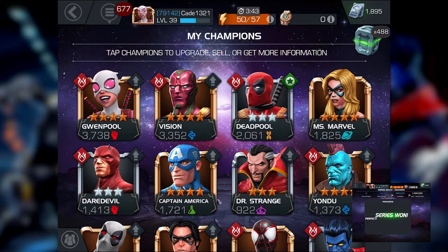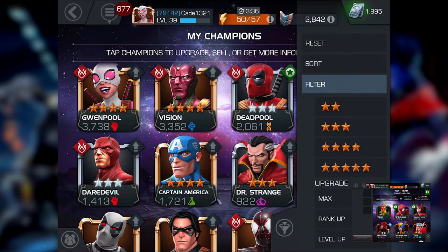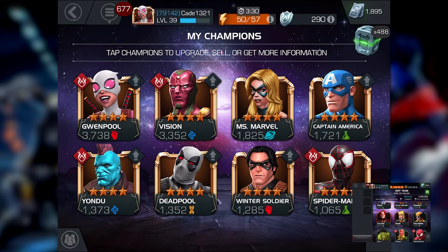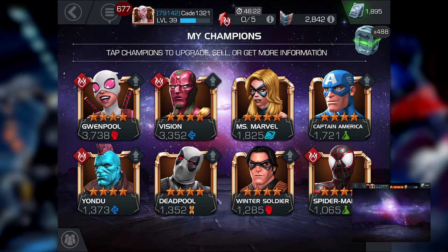Even with regen you'll be down in one combo, so the important thing was the four-stars. We've got: Gwenpool at 4/40, Vision at 4/40, Cap at 2/20, Yondu at 1/10 — we got him from arena — Deadpool, Winter Soldier, Spider-Man, and Miles Morales all at 1/10. Miss Marvel is working her way up to 3/30 and Cap will go up to 3/30 next.